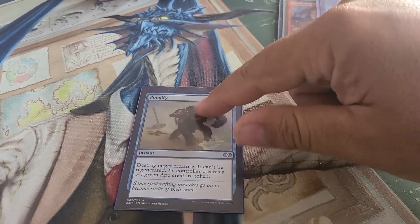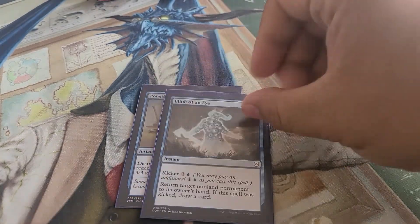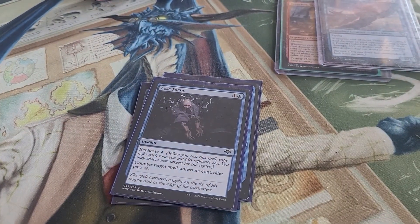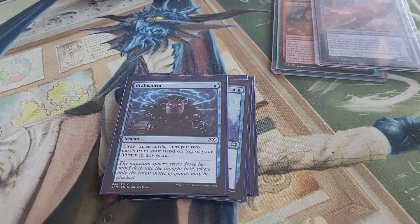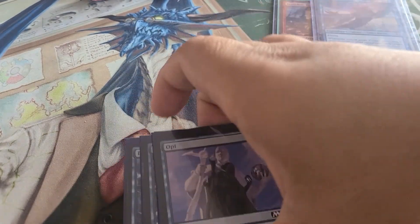For instants we're running some removal: Pongify and Blink of an Eye to bounce something if need be. We also have a couple of counterspells — because we need some counter magic in blue — specifically Lose Focus, Cancel, and Saw It Coming. We're also running Brainstorm, Telling Time, Mental Journey, and Opt. That rounds out our instants.